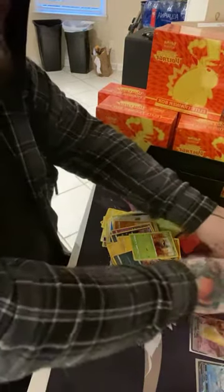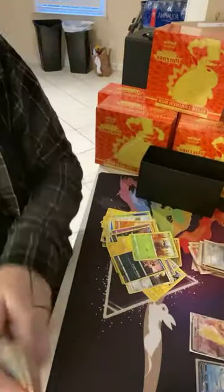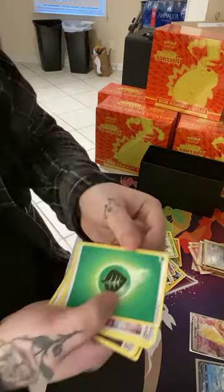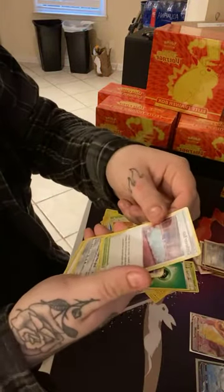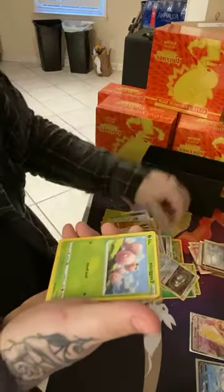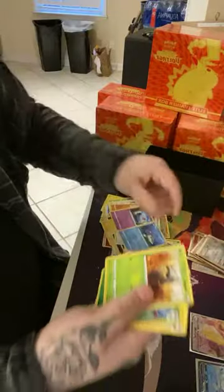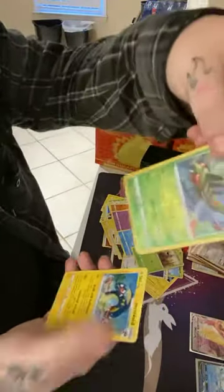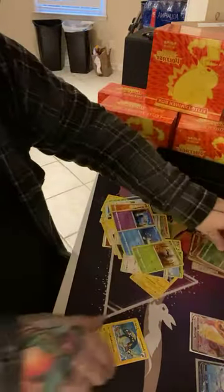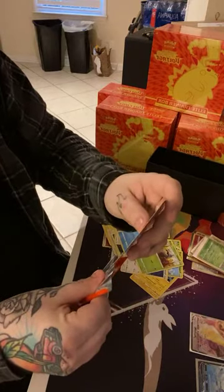Maybe we'll get that Pika. Energy — that one looks crazy. Galarian Stunfisk, Coding, Energy, Exeggcute, Eevee, Woobat, Arrokuda, Seedot, Yanmega Reverse Holo — that's a dope card, don't have that. And an Electross Rare — I think I have that. If anybody wants to make me an offer on that.